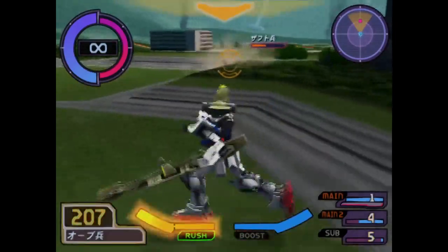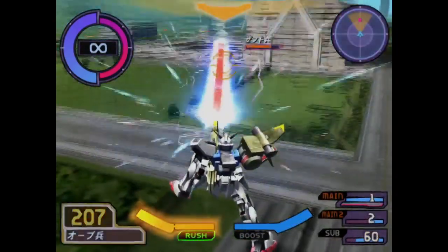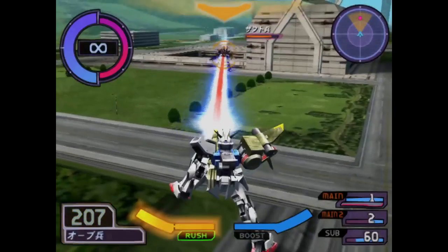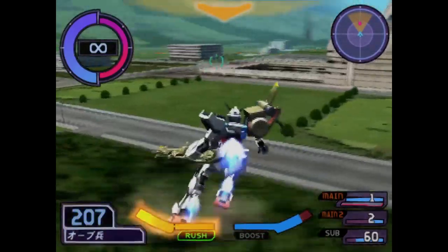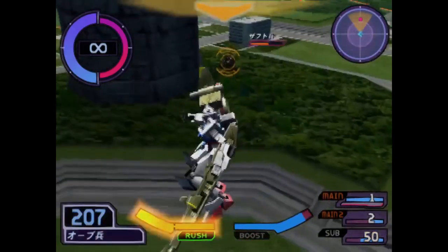To add insult to injury, the attack is extremely spammable and can be used to break falls. Oh yeah, and it shares the ammo pool with the head Vulcans, so you're looking at roughly 80 rounds flying your way before the reloading kicks in.